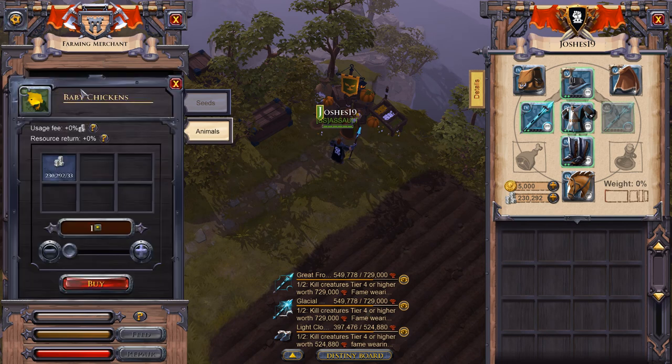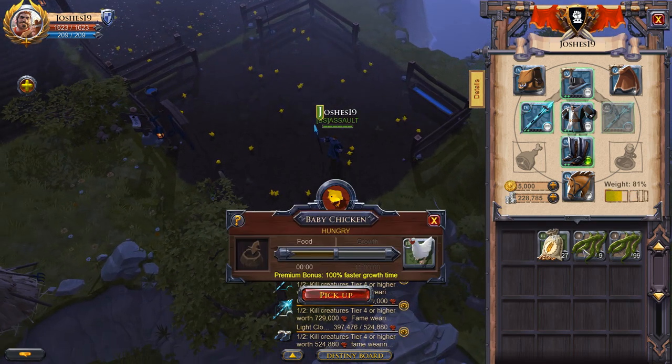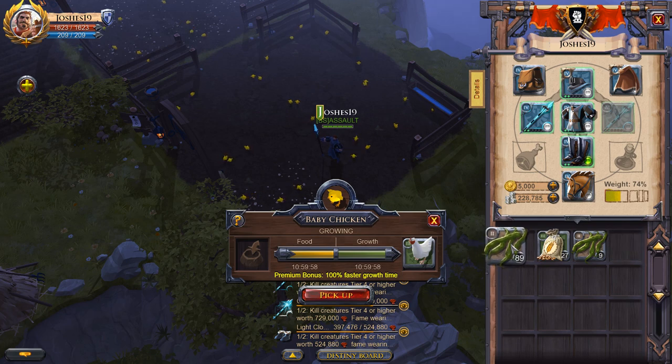You will first need to purchase baby chickens from the farming merchant. Once you have done this you can then place them on the pasture. After the animals have been placed you will need to feed them. I recommend feeding them any of the crops that you have harvested.